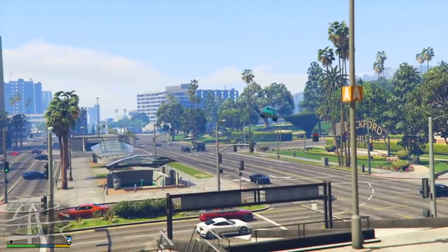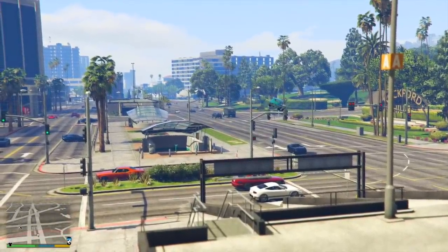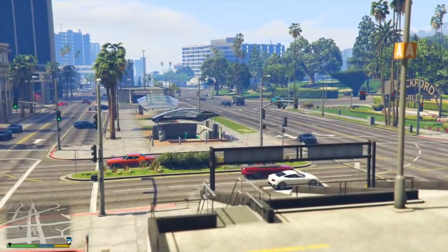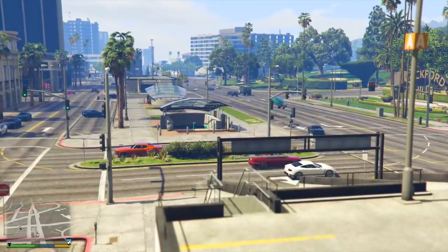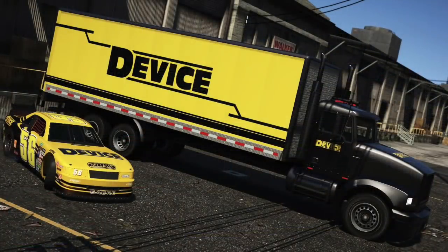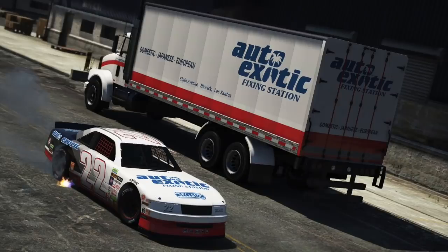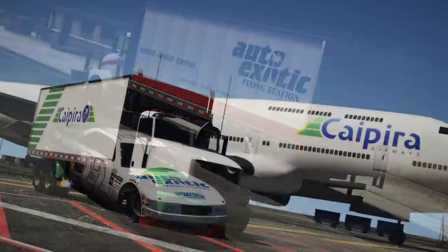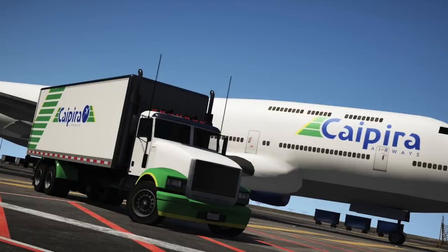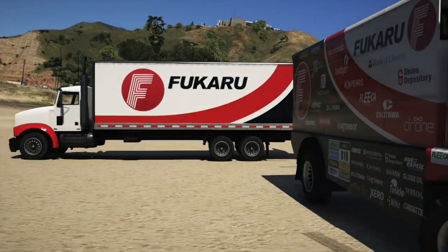Let's move on to the next one, and that is the MTL Pounder Custom. I think the MTL Pounder Custom is going to be one of the more interesting vehicles we get in this update because I'm not quite sure how it's going to be used. Rockstar have stated that this is a highly customizable asset for your lucrative business deliveries. Just that sentence alone makes this an interesting vehicle because I could see this coming in one of two ways.